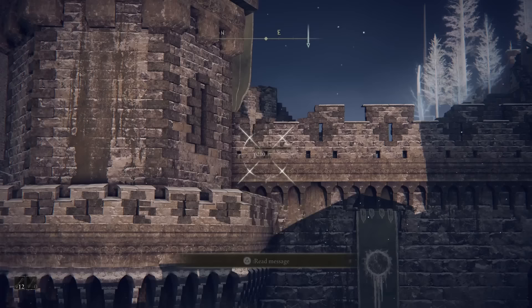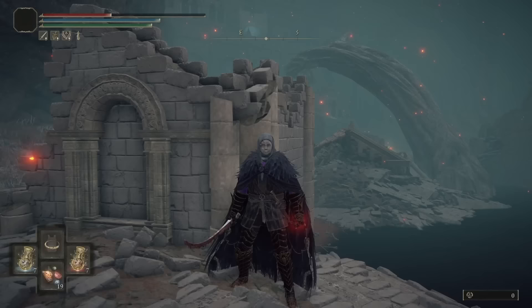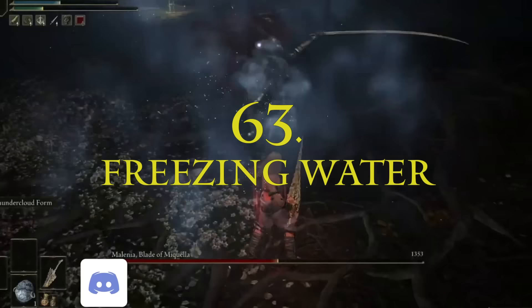You can cheese Commander Niall at Castle Sol by shooting him with poison arrows through a tiny gap in the wall — the full video is linked below. You can also drink your flasks rapidly one after the other. Throwing a freezing pot at Melania during her waterfowl dance attack will actually interrupt her.